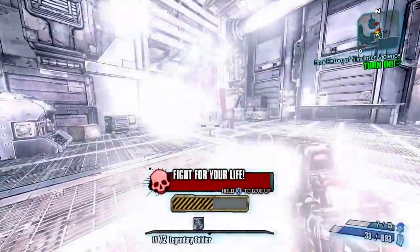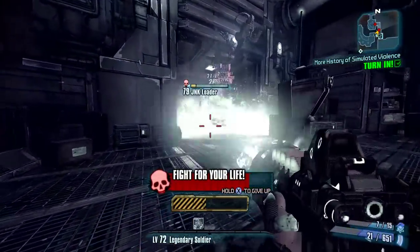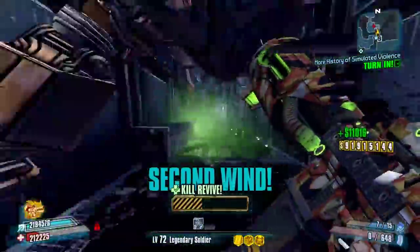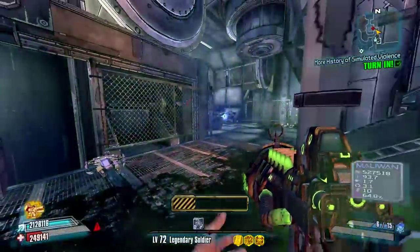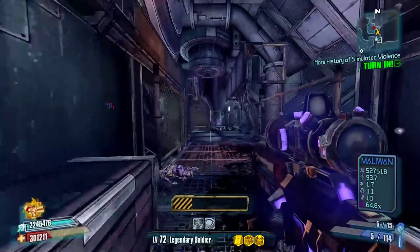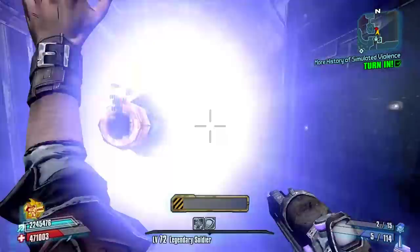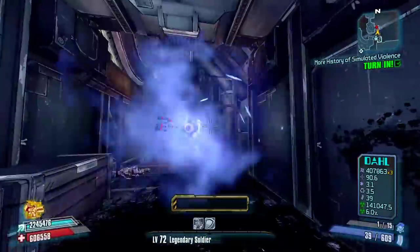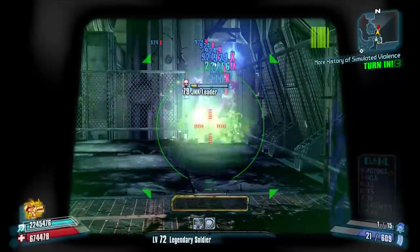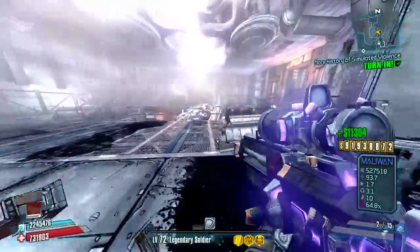Unfortunately this guy came and shot at me, so we had to kill him — luckily he died. How does it take that many Quasars to move somebody? The back-pedal mechanics in this game drive me nuts.